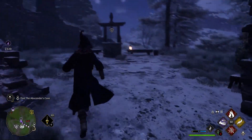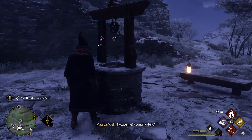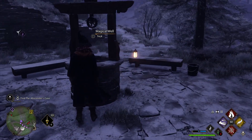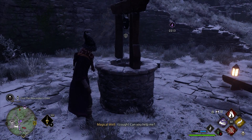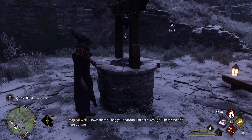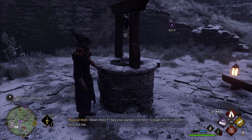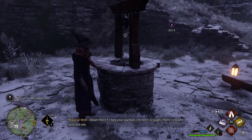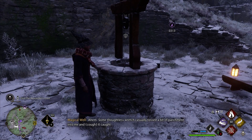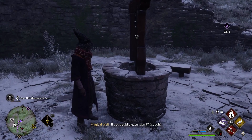Now you go up to this well and it'll start talking. 'Hello? There's a voice coming from that well.' Talk to the well again when it lets you. 'Can you help me?' 'Is someone down there?' 'I beg your pardon. I'm here. There's no one here but me.' Some lawless wretch casually tossed a bit of parchment into me and it caught. If you could please take it.